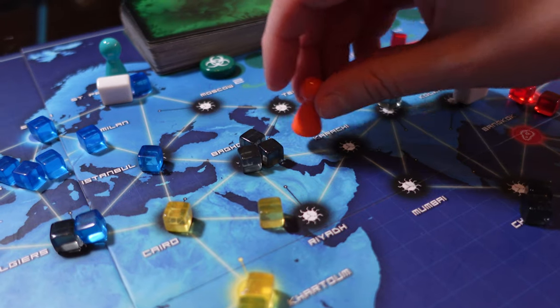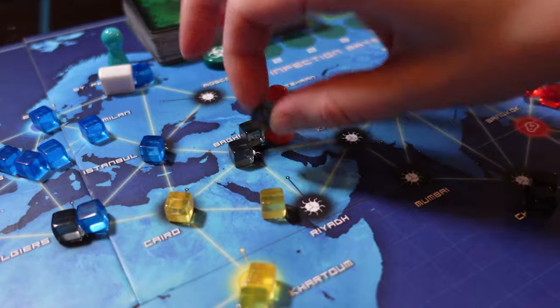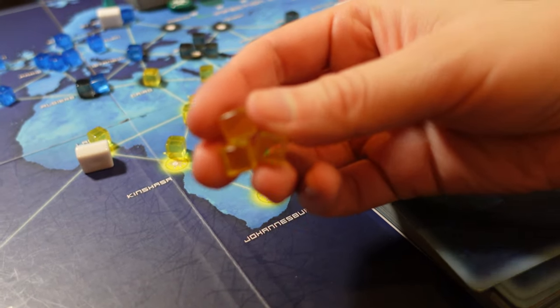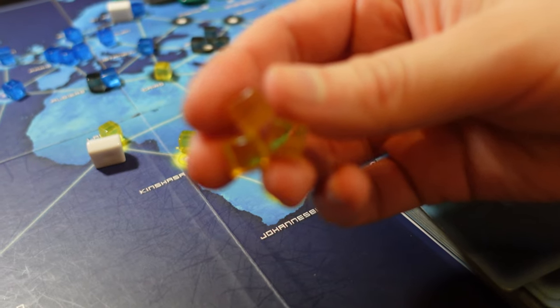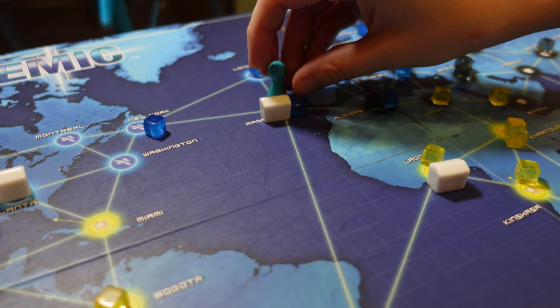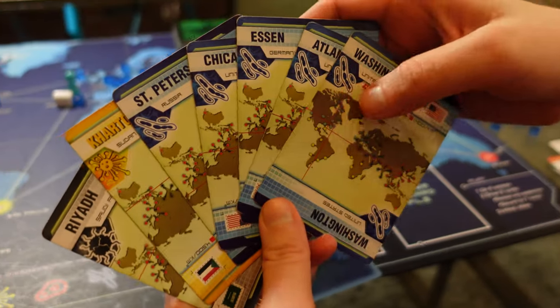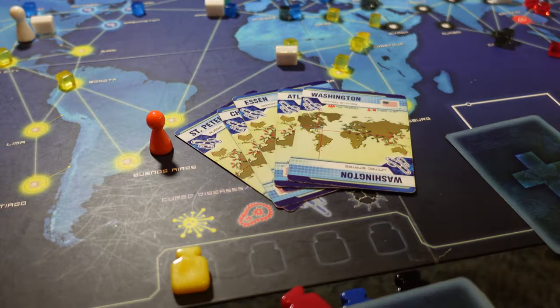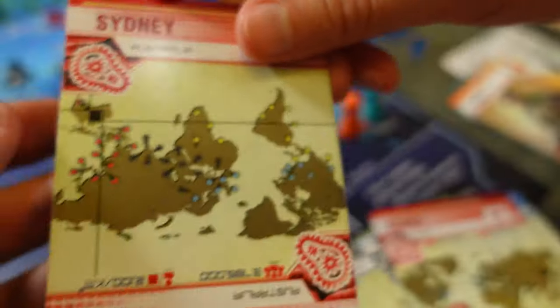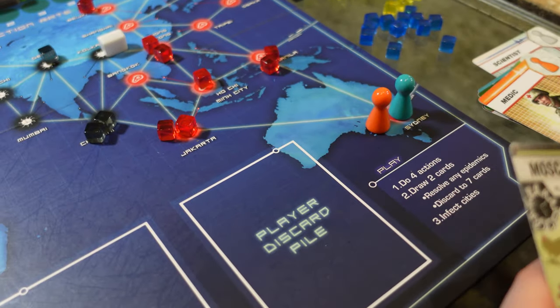You can also choose to treat a disease. To do this, you remove one cube from the city you are in. If the disease has already been cured, you can treat all of them very easily. You can also use an action to discover a cure — to do this, you go to a research station and discard five cards that match the disease you are curing. To help with this, you have the ability to use the share knowledge action, where you can give or take a card from another player.